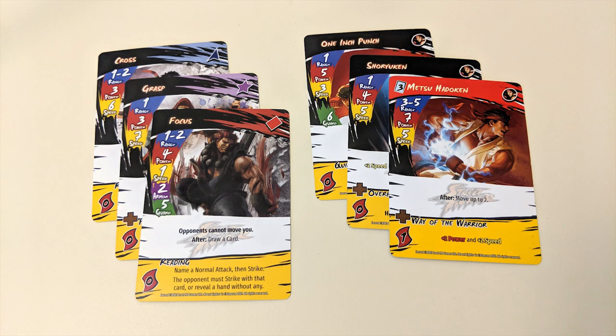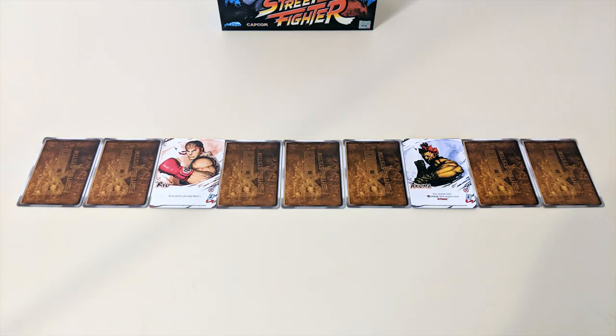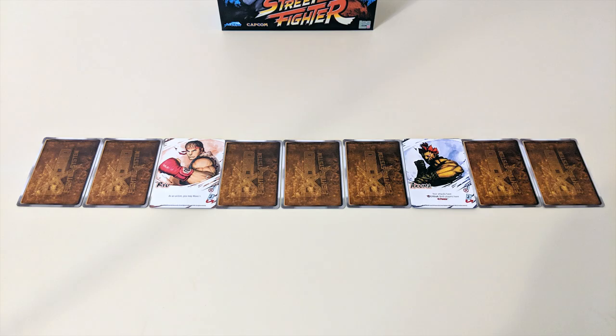About half of each player's deck is made up of the same set of generic cards, while the other half is a unique set of character cards. The play area is made up of nine spaces represented by cards included in the game. Players' character cards begin on the third and seventh spaces respectively, with their normal sides facing up.